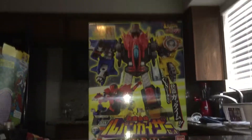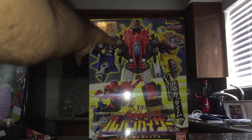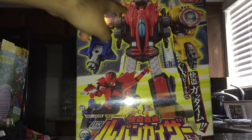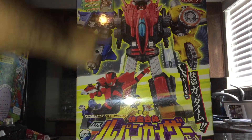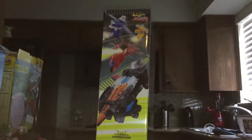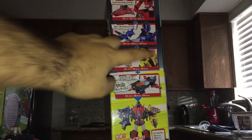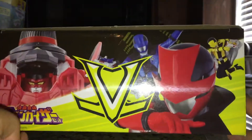Here we have the box — picture of Lupin Kaiser right here with the three Lupin Rangers. On this side we got the Dial Fighters: red, blue, and yellow. This side we got red, blue, yellow, and the combination. On the top, we got the three Lupin Rangers with the face of Lupin Kaiser. Bottom is gibberish.